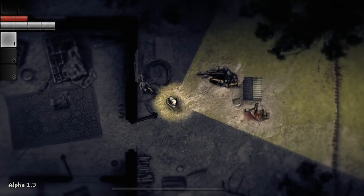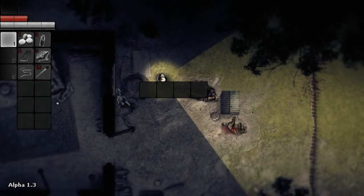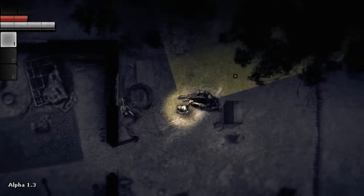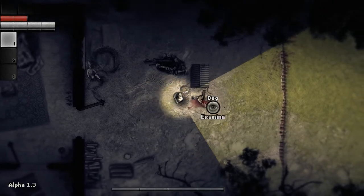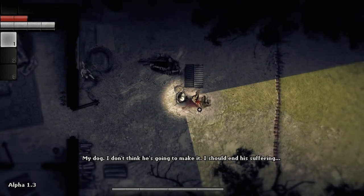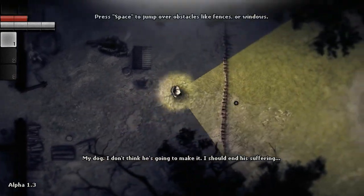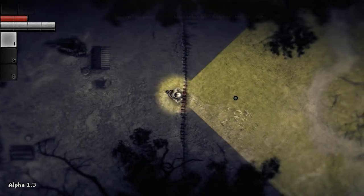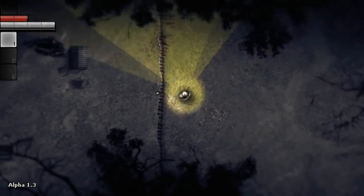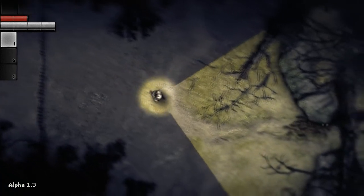Okay, so we've got a wooden dome, a well — take a rope out of the well. We've got our buddy here, my dog. I don't think he's going to make it; I should end his suffering. What if we make our way over that? I don't like the animation, but early access and all that.